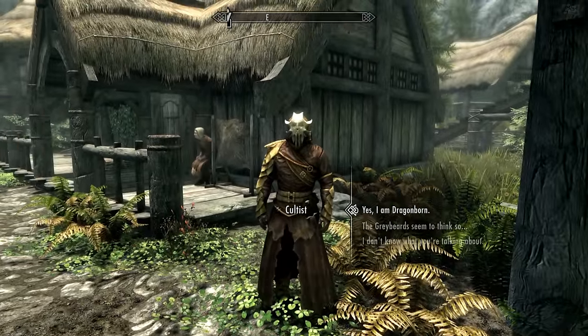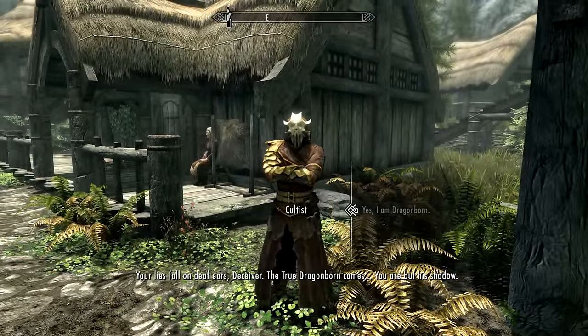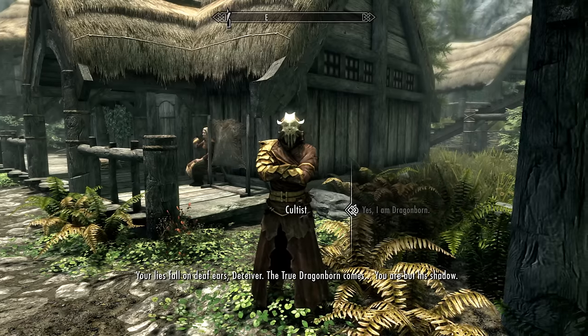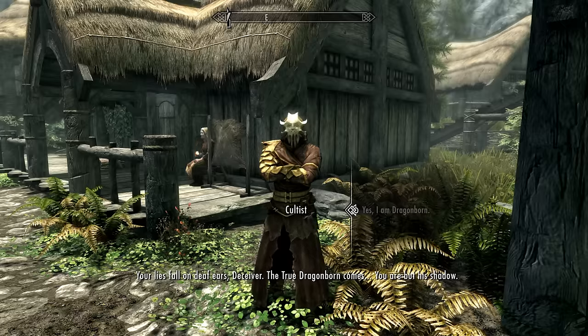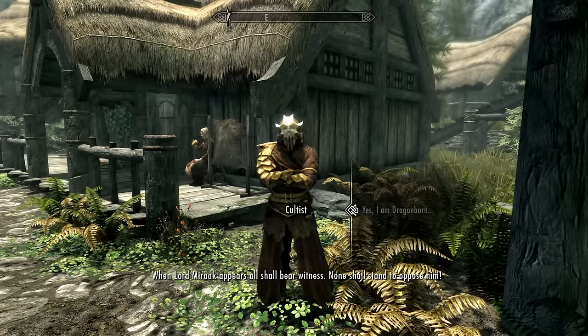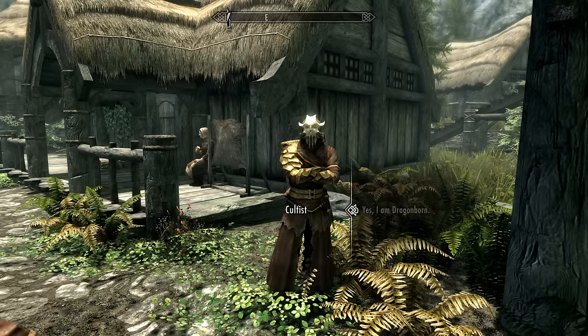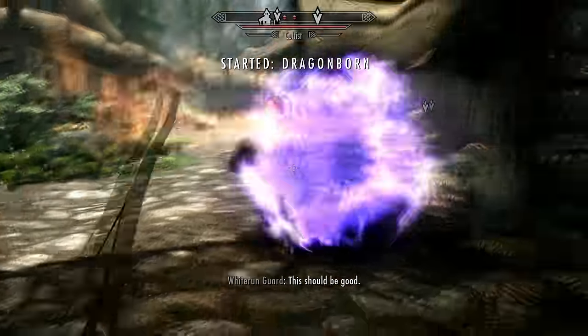You will then be approached by two cultists. These cultists will engage you in conversation before proclaiming that you are the false Dragonborn, and then they turn hostile and start attacking you. Now these can be quite hard enemies to kill at a low level, so do take care. No matter what you say, they will attack you though.